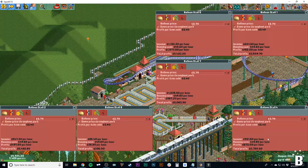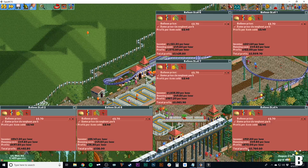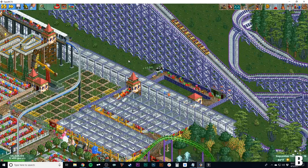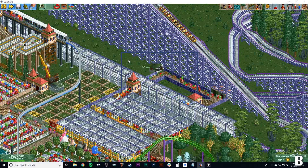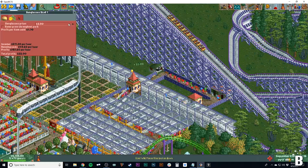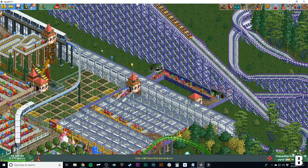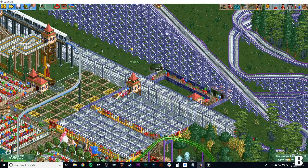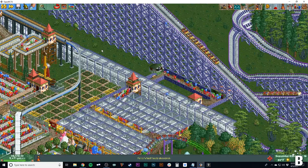Look at the profit each of these balloon stalls has brought in. Again, it's not a ton of money, but they all add up. If you have a lot of these going at the same time, you'll generate quite a bit of money. Putting stalls at path junctions is great — coming off this ride, every guest walks right past the sunglasses stall and is forced to decide whether to buy something. It's a way to take advantage of the AI and give guests a better chance of buying.